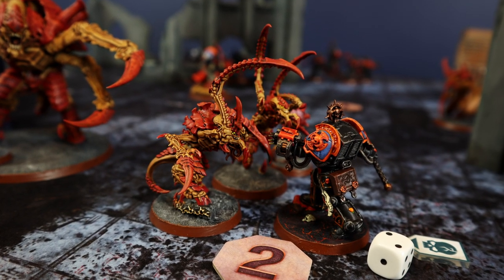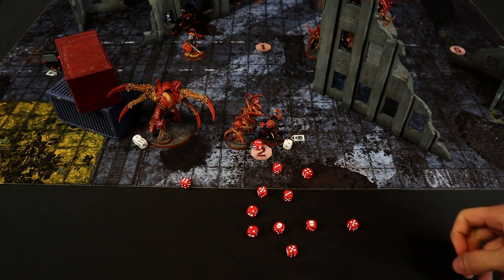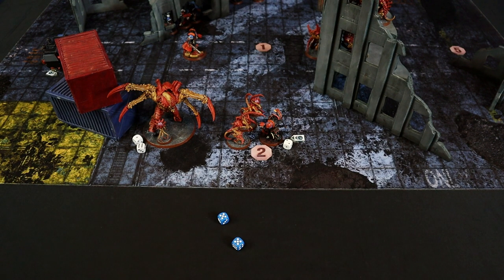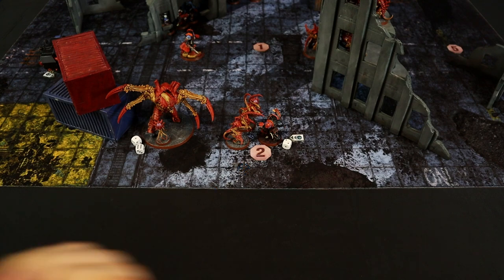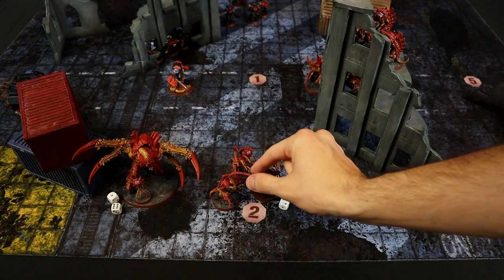The Leapers have Fights First, attacking the Librarian immediately: 12 attacks at 3+, 8 hit plus 1 additional. Wounding at 4+, only 2. Saving at 3+, both saved — the Librarian survives for now. The Librarian strikes back: 4 attacks at 3+, 2 hit. Strength 6 vs toughness 5, wounding at 3+, 2 wounds. Saving at 5+, 1 saved. D3 wounds: rolls a 6 for 3 wounds — second Leaper eliminated! At the end of Simone's turn, the Defend Stronghold mission is achieved for 3 more victory points, reaching 18.